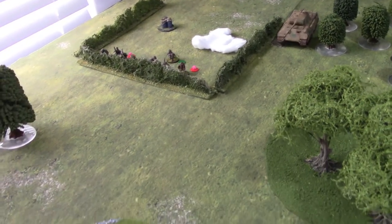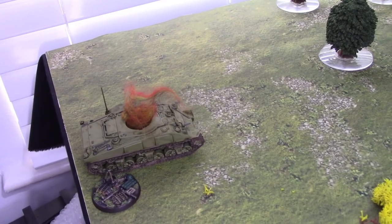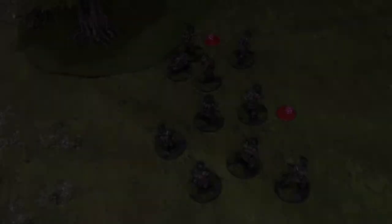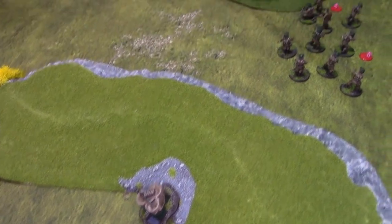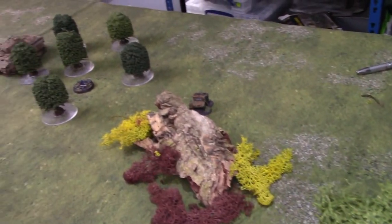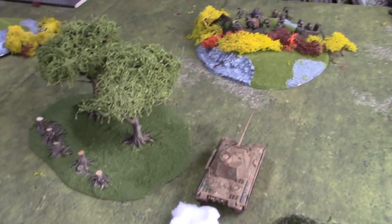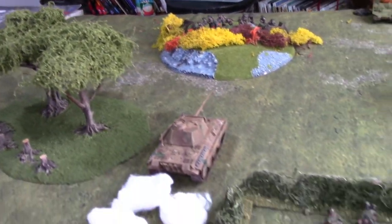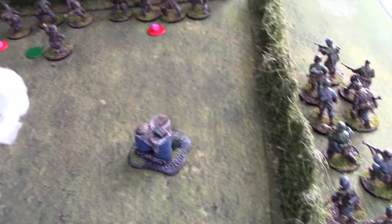The British also have a flanking force on their right to threaten the German left. They hoped the Sherman would slow down the Panther, but in one immense shot the Panther hits on an 11 and destroys the British tank with no problem at all. Feeling the pressure, the British send their flanking force at the double towards the German lines to divert attention. However, the Germans commit harder to their attack, deploying a second squad of Panzer Grenadiers among the hedgerows and moving full out towards the Allied baseline. The Panther has to move through a hastily deployed British smokescreen to continue supporting the attack.